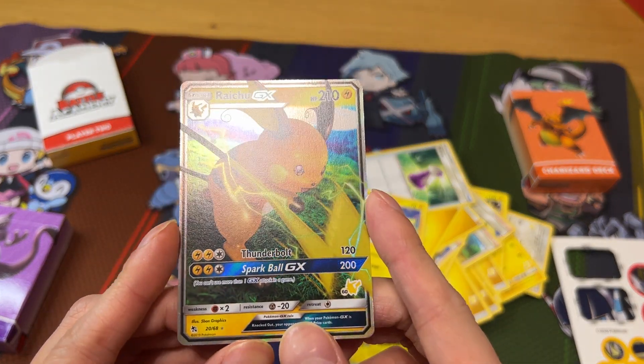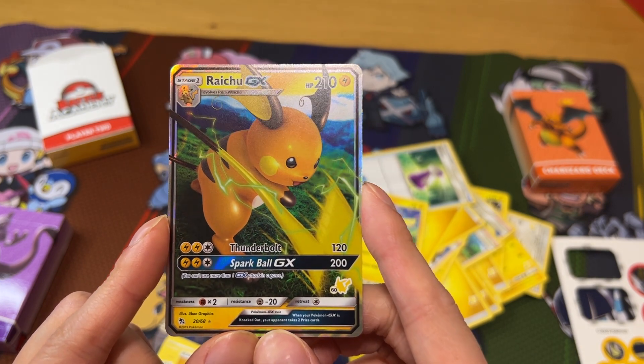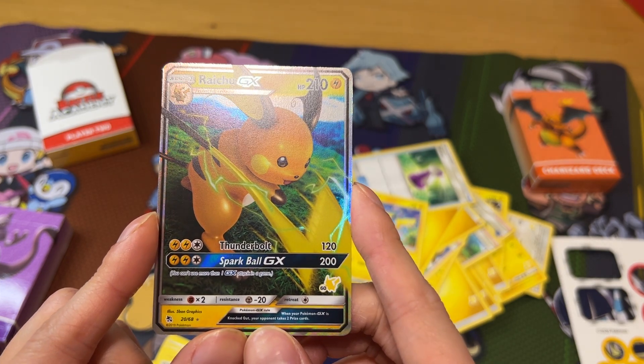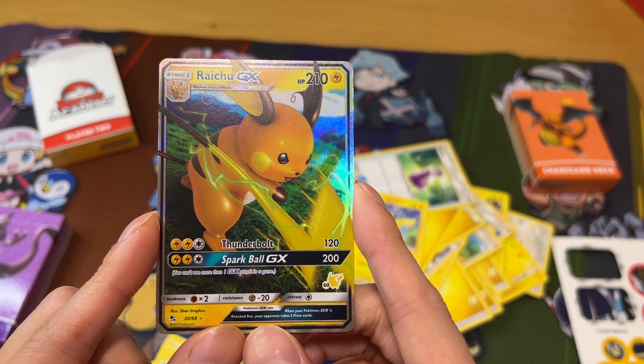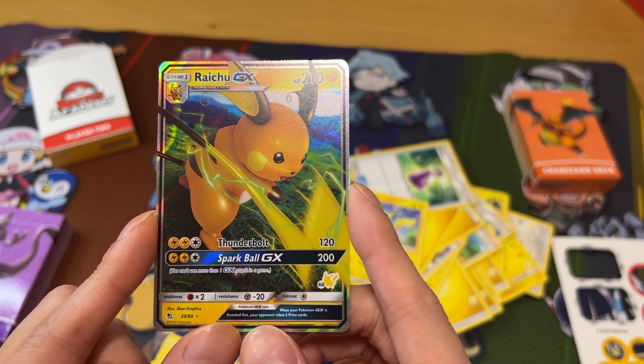Now this Raichu GX has a Thunderbolt attack of 120 hit points. But it also has the GX ability — Spark Ball — which you can only use once per game. So this is a really neat card if you manage to obtain it when you're playing your game and evolve your Pikachu into a Raichu.